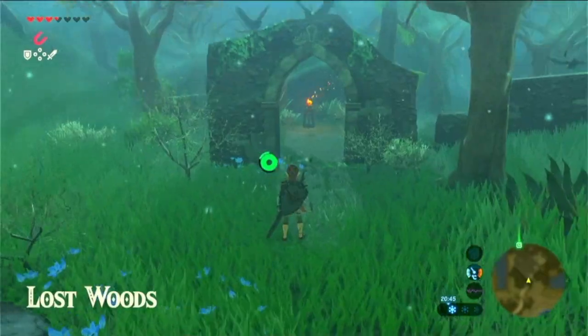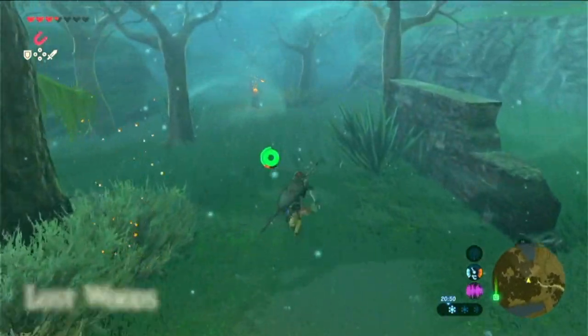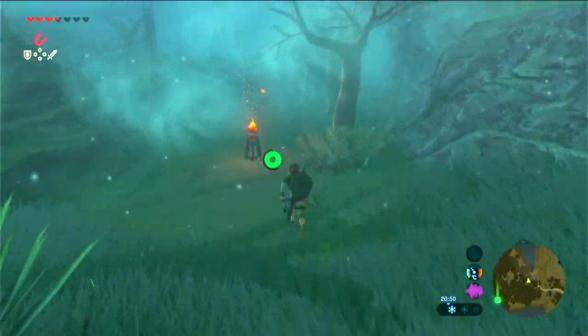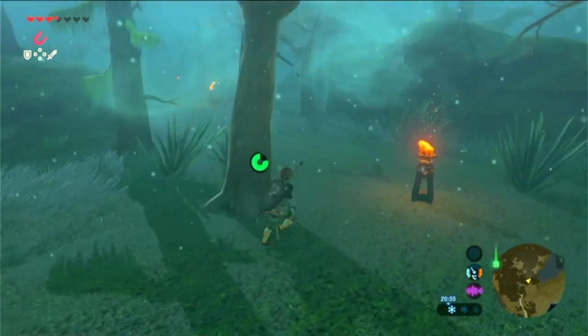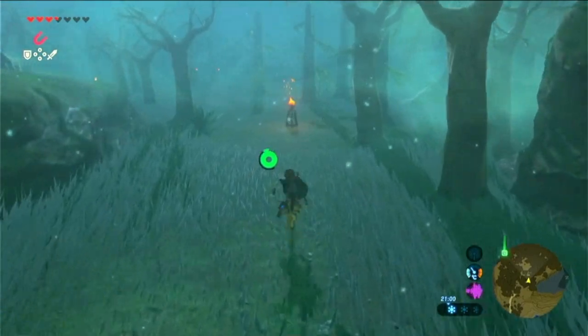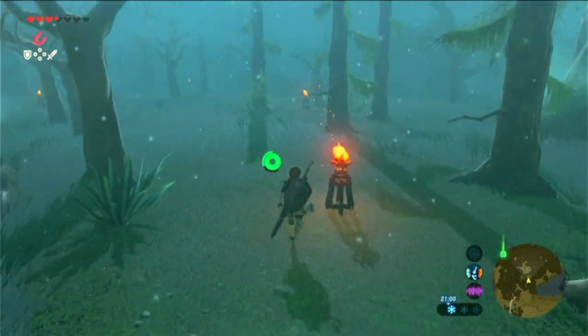Now we've made it to the Lost Woods. The first part you do as normal — just follow the fires, from one fire to the next, following the direction of the embers, the way the embers are blowing in the wind.